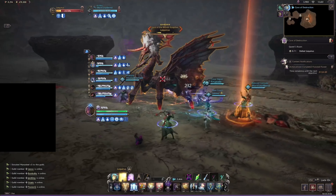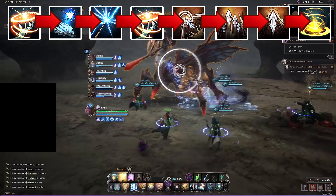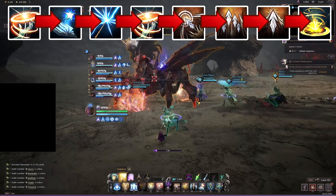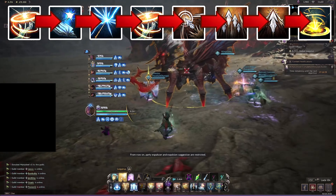For our main DPS rotation: use touch of despair, then time for punishment, then decaying touch, then touch of despair again, then zephyr's knock, and finish with curse explosion. From here, just rinse and repeat.